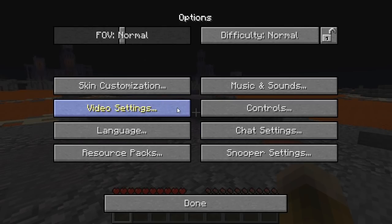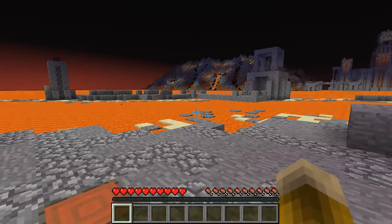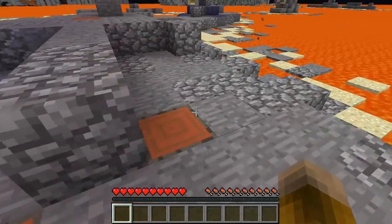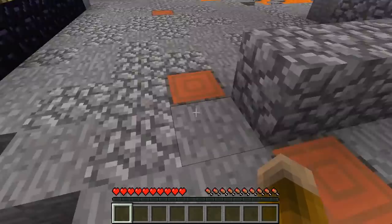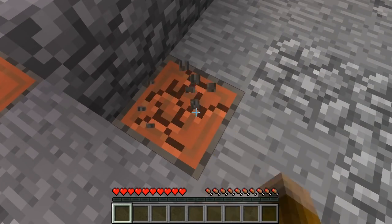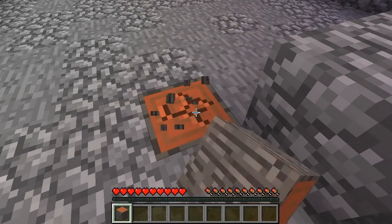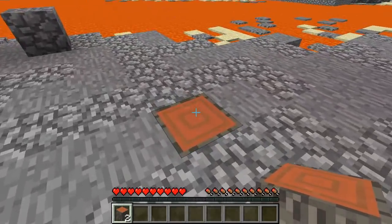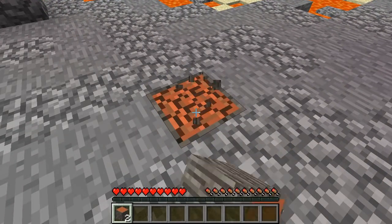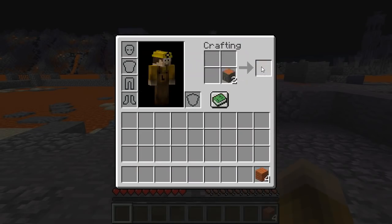I'm going to check some other video settings and things really quick. It seems like everything is set up properly in this version, so I guess we can give it a go. It looks like there is possibly some wood for me here. That looks like it might be stone, but it might also be stone slabs. I don't know if any of this is going to turn out to be silverfish, and who knows if there's going to be lava beneath any of this.